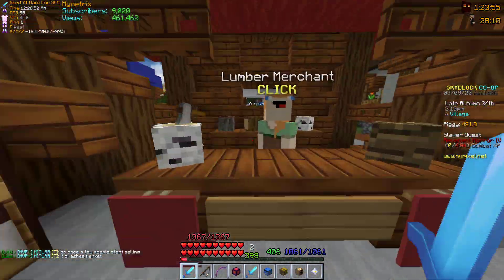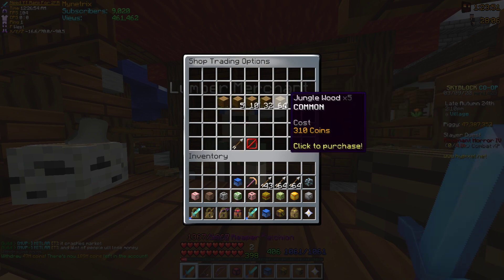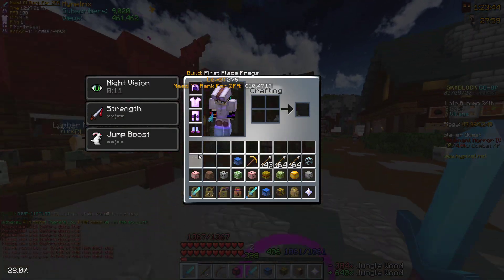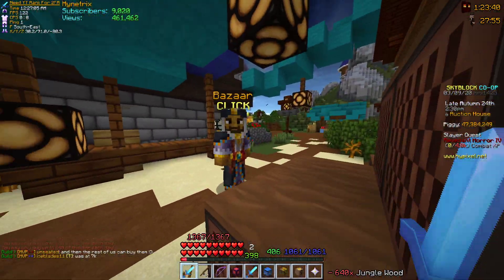NPCs have now been capped and you can only buy 640 of an item a day. So if I go here and try to buy jungle wood I can get 10 stacks, and it says you can only buy 640 of this item a day. So that's now capped, and this has made way for the new changes to the bazaar.